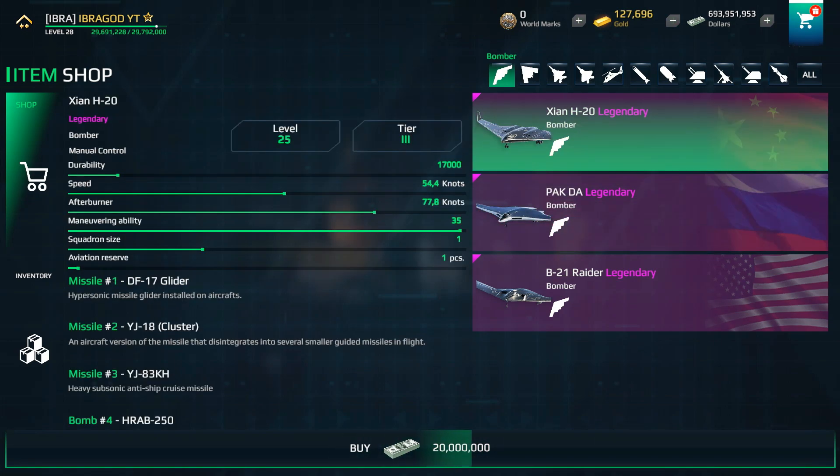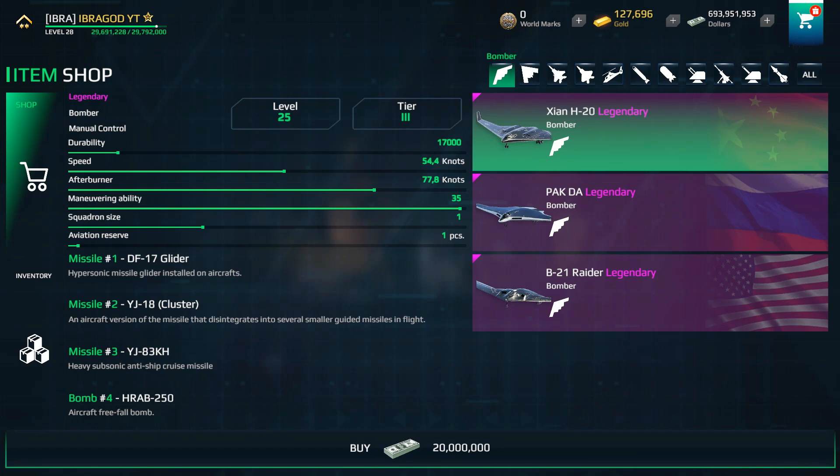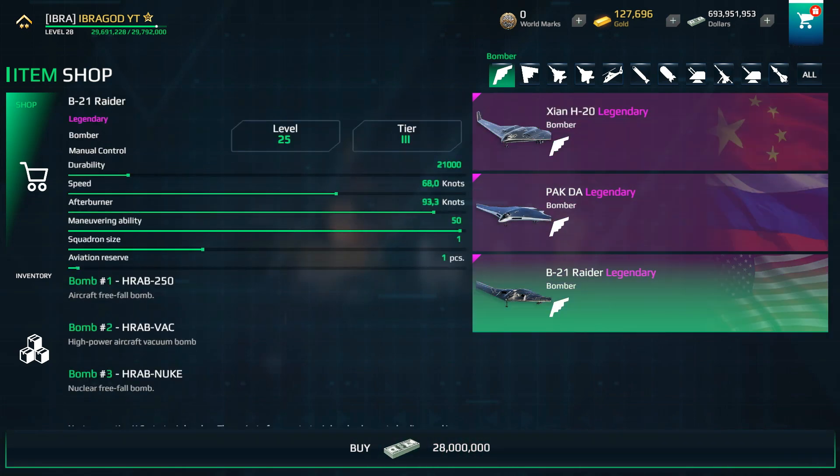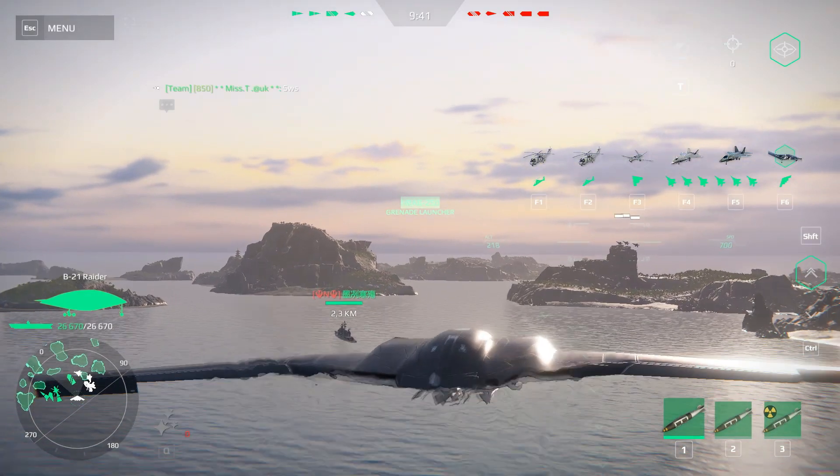This is the equipment of the H-20. We have the DF-17 hypersonic missile, a free fall bomb, and two other types of missiles. This actually means that the H-20 is the only bomber which is not equipped with nuclear bombs. The Pagda and the B-21 are the only bombers with nuclear equipment.